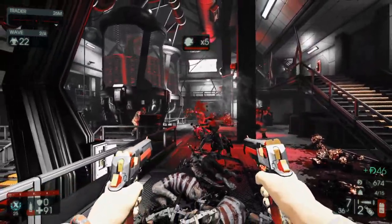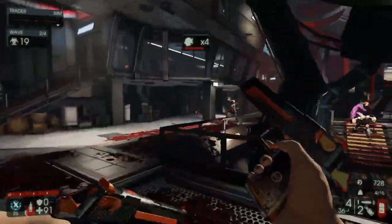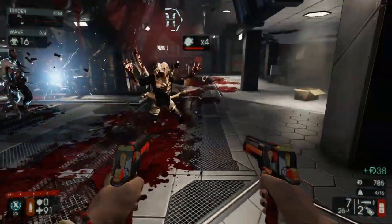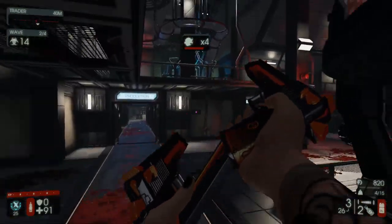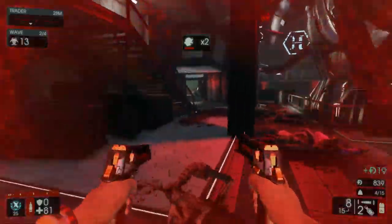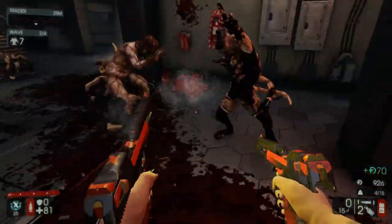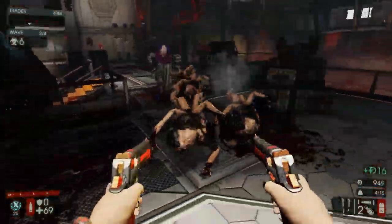I could also die, and then it could get a death screen. I guess that could actually happen, and it's not even that unlikely. Let's see if there's a spot on death, because I do die quite a bit. And then that should handle getting the perk done. And then for the map, I guess I could just have it ask me what the map is and I just tell it, and it'll make the thumbnail itself.